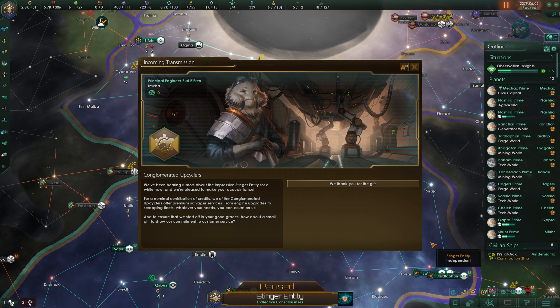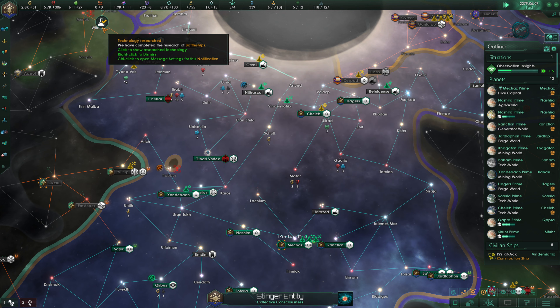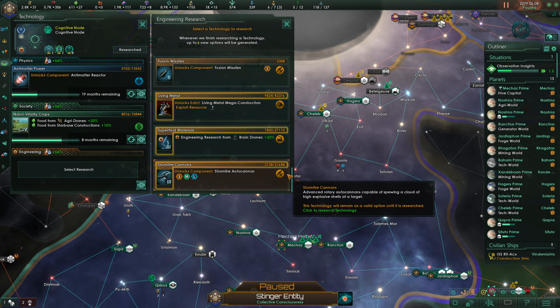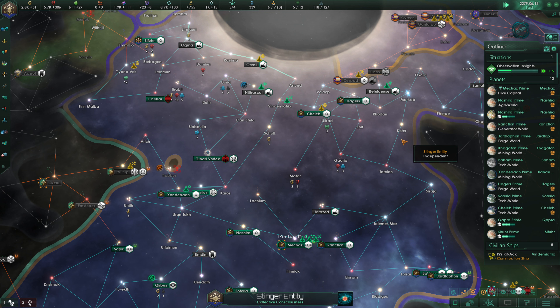The Conglomerated Upcyclers make contact — they've heard about the impressive Stinger Entity and offer premium salvager services including engine upgrades and fleet scrapping. To start off in our good graces, they give us a small gift of 1,500 alloys. That's very, very nice. Battleships tech is now done; we could grab foundry drone output or gas extraction wells. We go for foundry drone output for now.